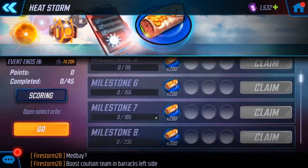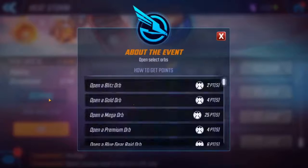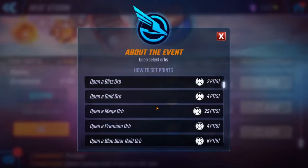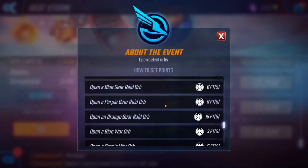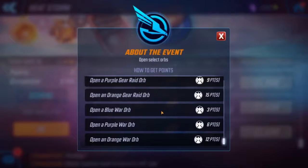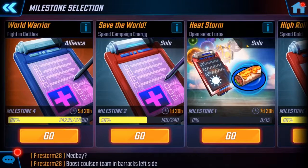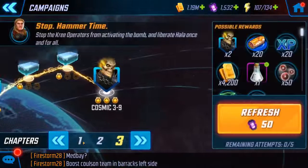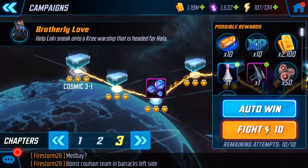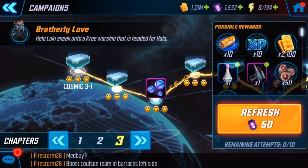The Heatstorm section is where you're gonna earn chimichangas. The way to get them is to open orbs — your blitz orb, gold orb, mega orb, premium orb, blue gear raid orb, purple gear raid orb, orange gear raid orb, blue war orb, purple war orb, or orange war orb. You also get pieces from winning in blitz, farming, and campaigns. I got a hundred, so it's basically 10 for 10.